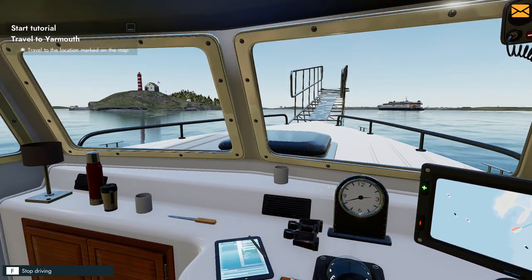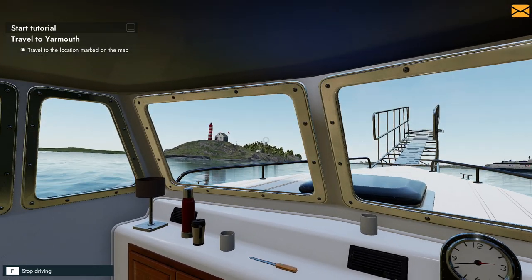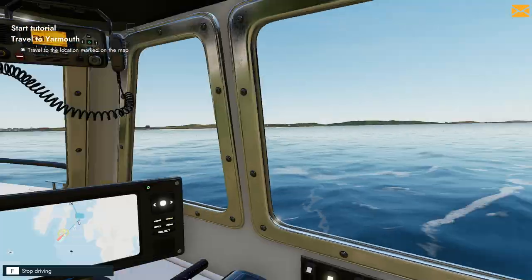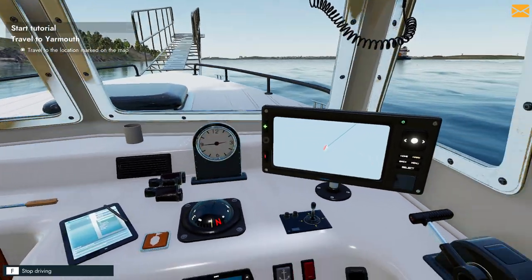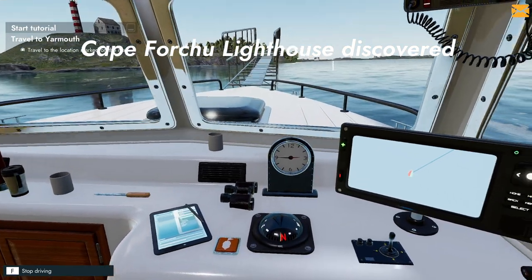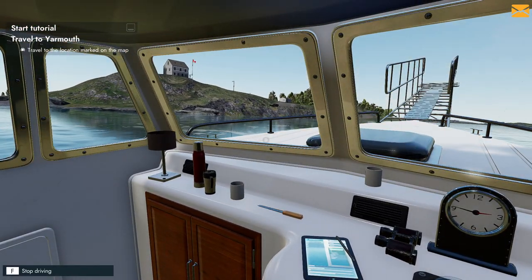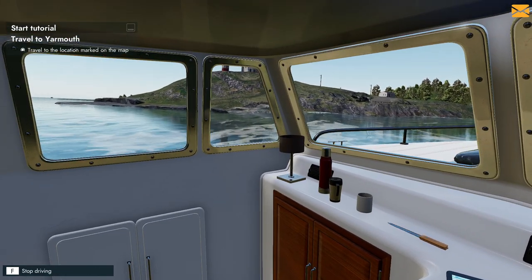Alright, we're getting in here. Check that out — the lighthouse, the little cabin, the Canadian flag. You feel the pride! Canada — beautiful place. Lighthouse discovered — oh, it's just a point of interest, that's nice. I don't think I can actually dock right there, but I would love to walk around it.